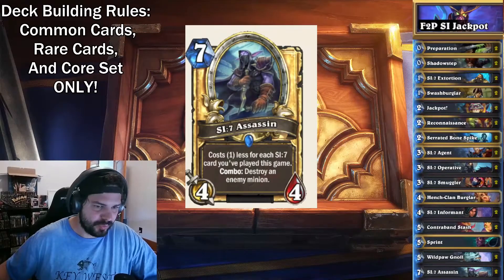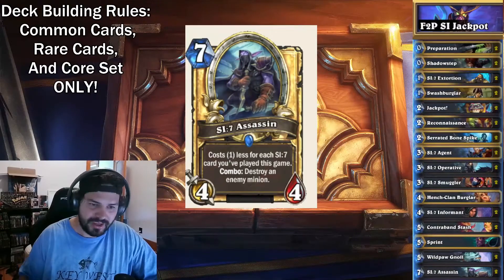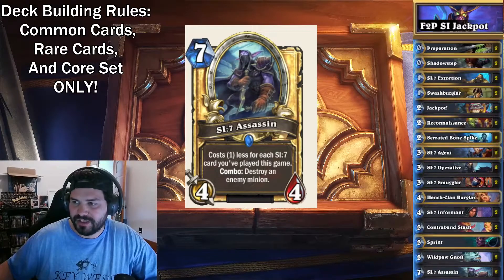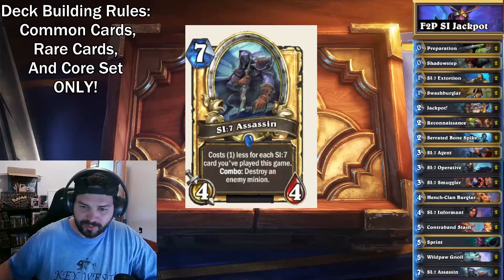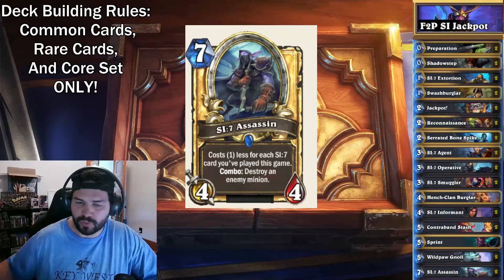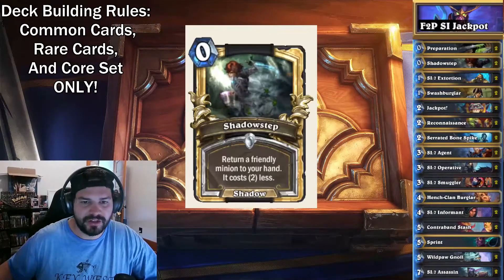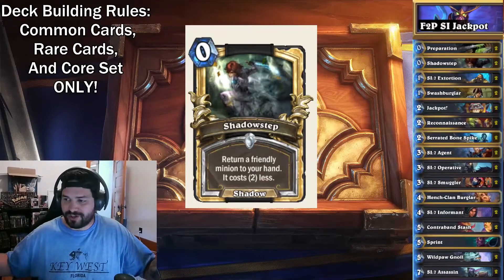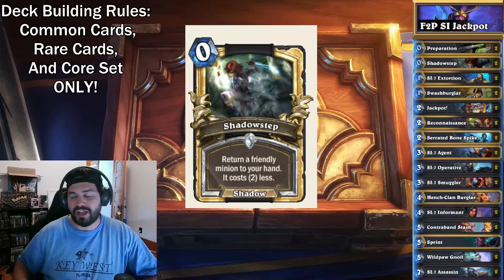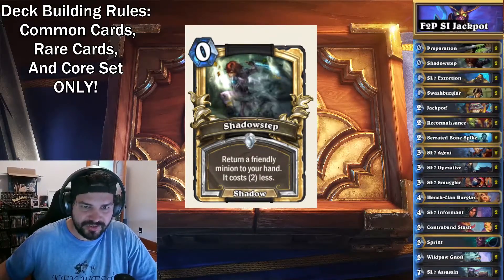SI 7 Assassin, the 7-mana 4-4 — costs 1 less for each SI 7 card you've played this game. Combo: destroy an enemy minion. This is one I feel is very essential, especially nowadays with how large minions get. You could Shadow Step this and continuously kill something over and over again for a very cheap cost. And speaking of which, Shadow Step comes into play — Shadow Stepping any of those cards, and the stuff that generates cards as well, is a big perk.